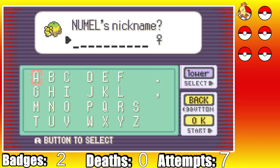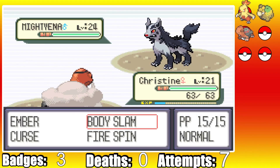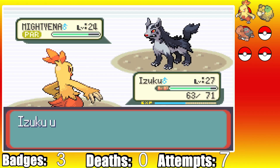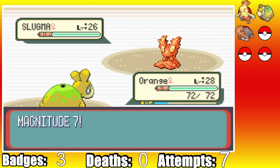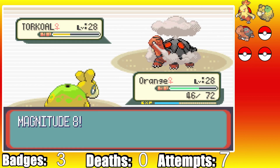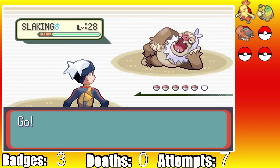We catch Orange the Numel and Christine the Torkoal, and with our new friends we can take on Flannery's predecessor. We lead Christine, who is unaffected by Intimidate thanks to her White Smoke ability, and we get a first-turn para with Body Slam. This allows me to safely switch into Izuku, and after setting up three Bulk Ups, we sweep through the team. Next up is Flannery, but Orange quickly proves we are the better Fire-type master as we roll really high Magnitude numbers, completely stomping her team.